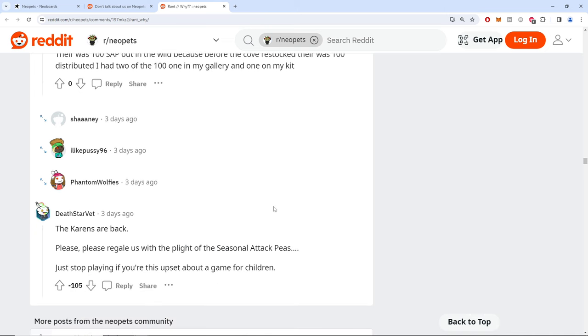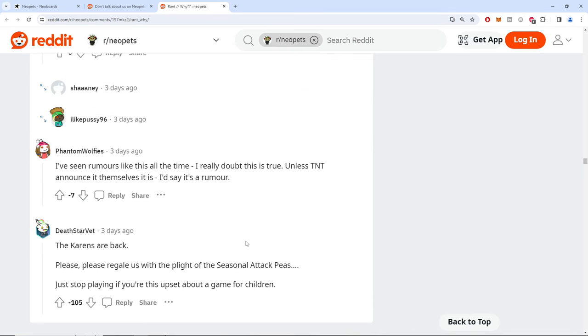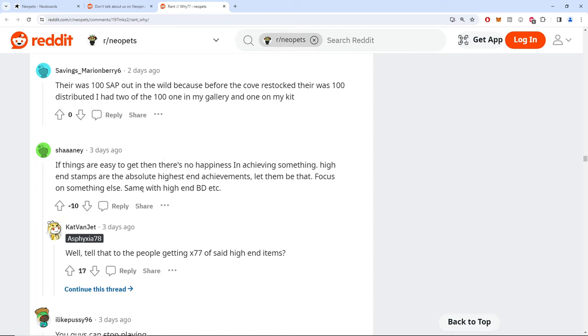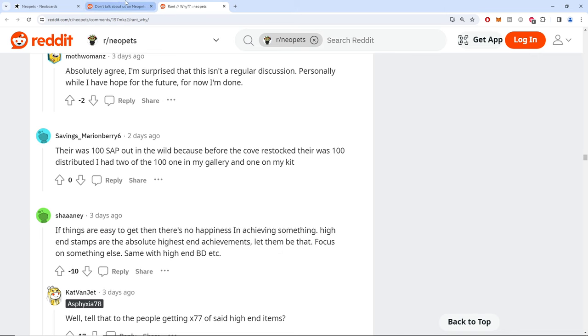The caverns are back — 'please regale us with the plight of the saps, just stop playing if you're upset with the game for children.' Lots of downvotes. I've seen rumors but I doubt they're true. 'Unless they investigate themselves and admit wrongdoing, I can't believe they'd do wrongdoing.' You guys stop playing — if things are easy to get, the happiness at cheating goes up. I said this a while ago and got crap for it. We hit an hour here.